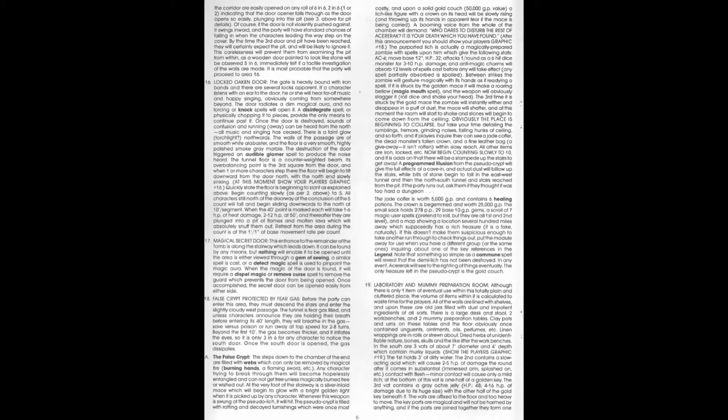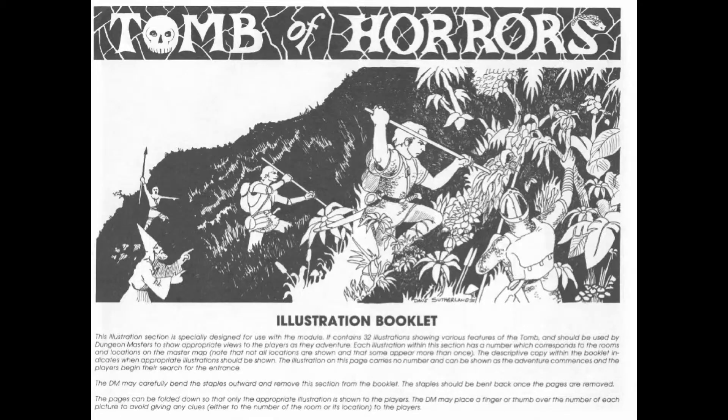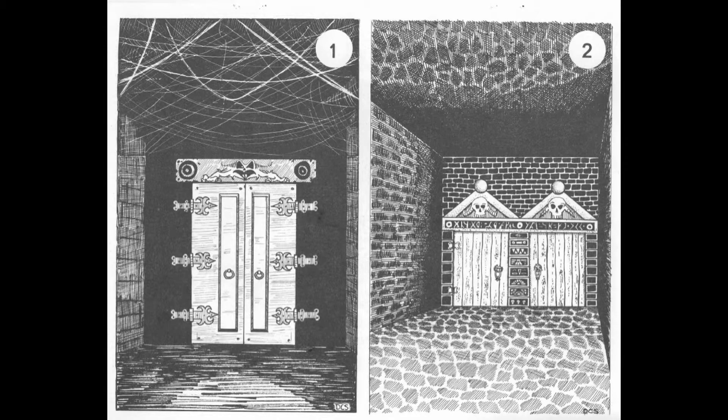You have to work your way through the text to find out which parts you can read to the players and which parts are not. It's very dense — for example, on page six there are whole paragraphs pertaining to the actual rooms with no sub-paragraphs. It's really one solid block of text. You've got to read through this module at least six to seven times to get a better grasp of each room before taking the players through it.